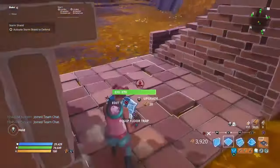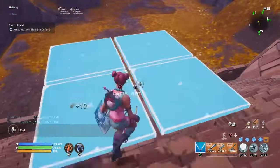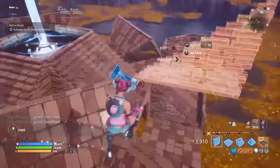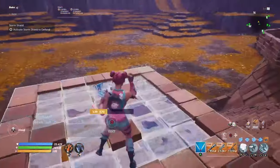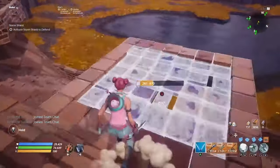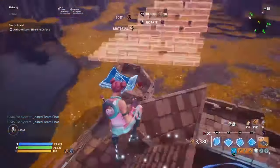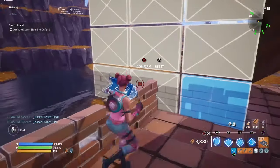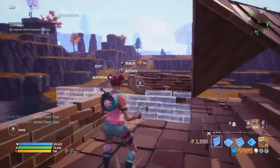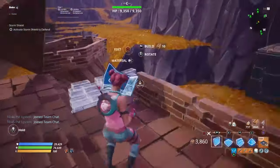Then you want to go ahead and just add a floor up here. Go ahead and add a floor and edit it there like this. Add some floors there and do that to every side. Once you've done that, go ahead and grab your walls out again and edit them like this. Place that on both sides of the half floor.